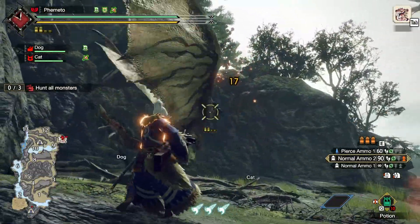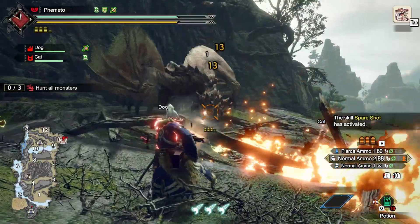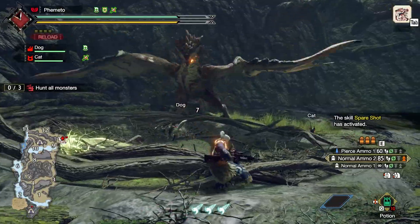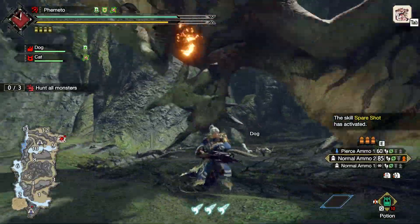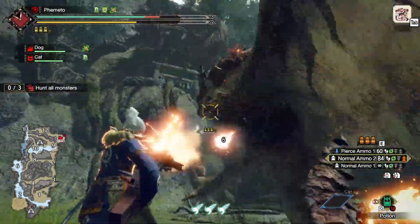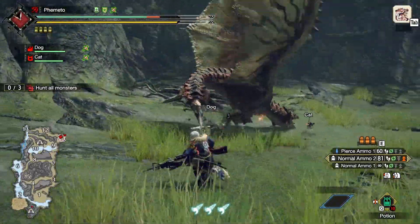The PC version of Rise has some seriously messed up keybind options for mouse and keyboard. Not only are the default controls just atrocious, but some of the keybindings don't even work. I made a video for the demo version of PC Rise going over my config, and this is basically going to be that, but since we have full options in the menu now, I feel it's better to update it so it's easier to follow.